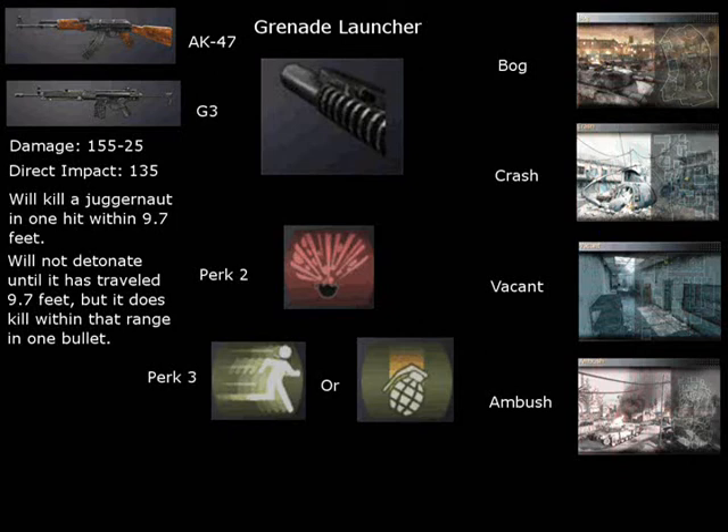First thing for noob tubing — noob tube obviously takes up Perk 1. Some good guns: the best two guns are the AK and the G3. The M16 is okay, but it really needs Stopping Power to be good. The G3 is great if you want to piss them off and you have a nice trigger finger. AK is the best — does 155 damage right at the center of the explosion, has an okay kill radius, but not very good unless you use Sonic Boom.